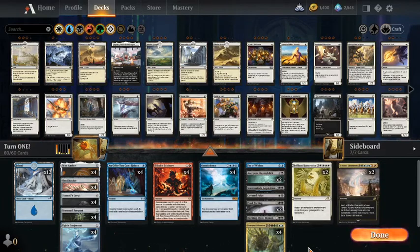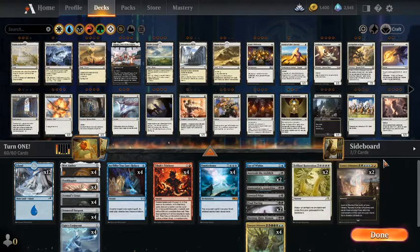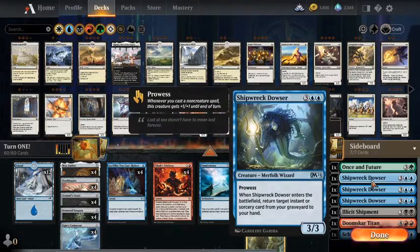That might take a while, but you can also get a Wish effect — paying no mana through Omniscience — for either Fae of Wishes or Mastermind's Acquisition. Then go into your sideboard and get Shipwreck Dowser. Return Mastermind's Acquisition from your graveyard to your hand, it gets +1/+1, and then you keep getting Shipwreck Dowsers, playing them, returning Mastermind's Acquisition, getting another Shipwreck Dowser — each one gets +1/+1 each time.